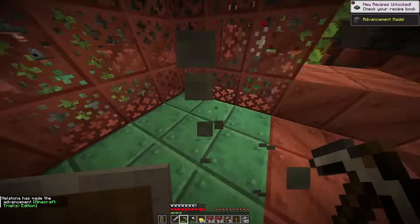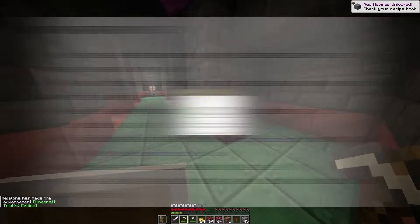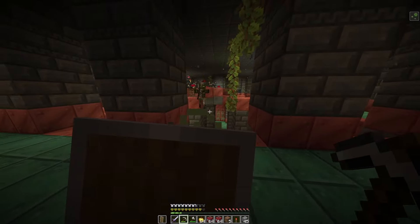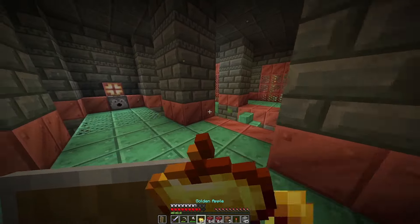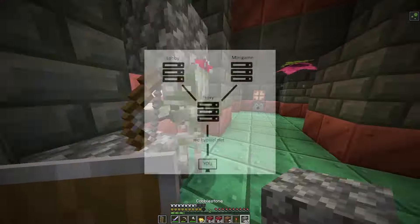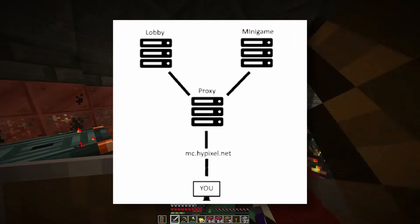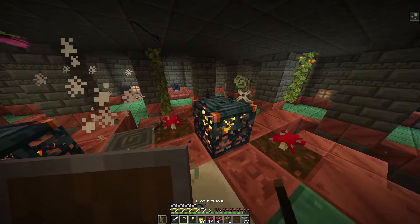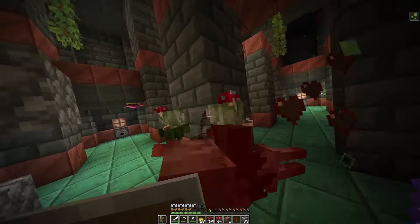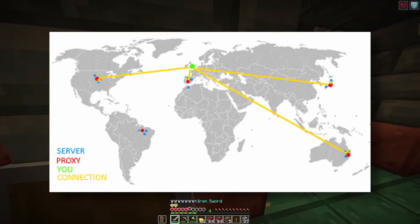There was something that the people who ran the Hypixel network begged from Mojang for ages, called transfer packets. There's a forum thread on the Hypixel website written seven years ago explaining why these are well needed. When you connect to a Minecraft server, most of the time you're connecting to a proxy — BungeeCord or Velocity are the big ones — which then interfaces with the actual Minecraft servers and lets you jump between multiple servers without disconnecting.